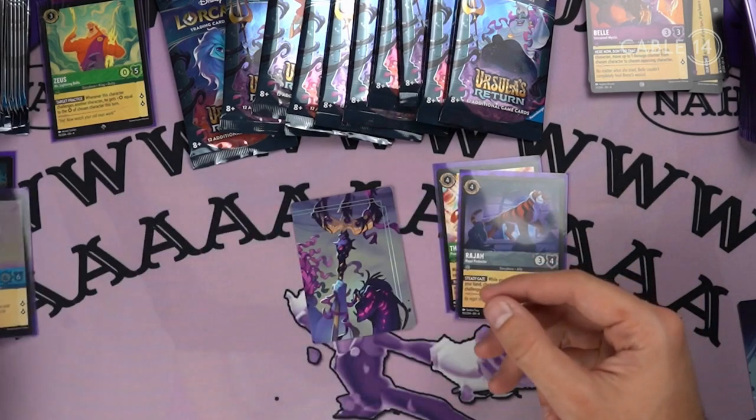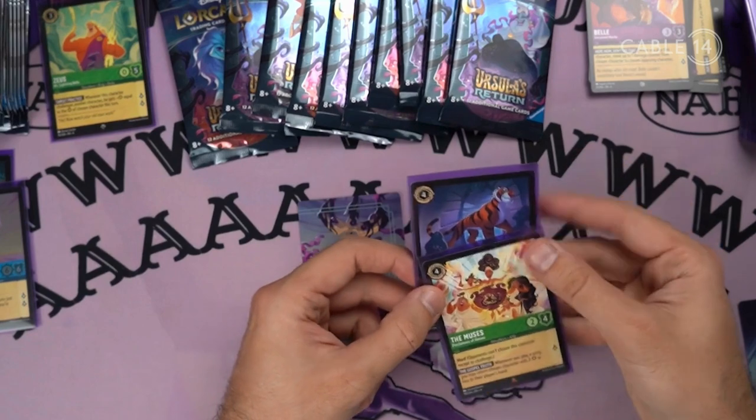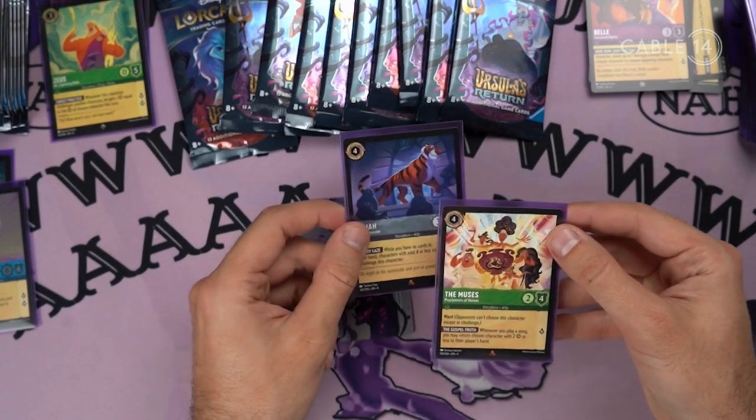We got an uncommon Sisu, a Raja with Steady Gaze, Ward — different abilities — and the Muses.